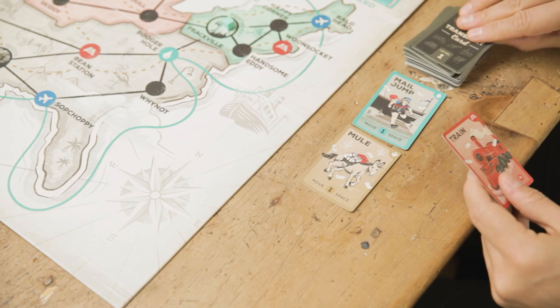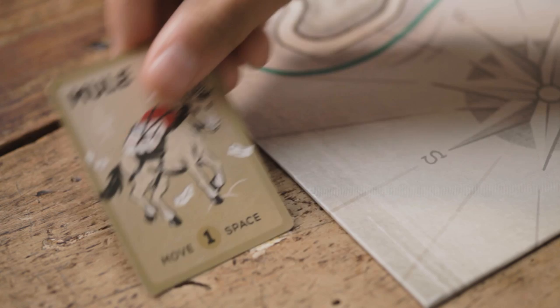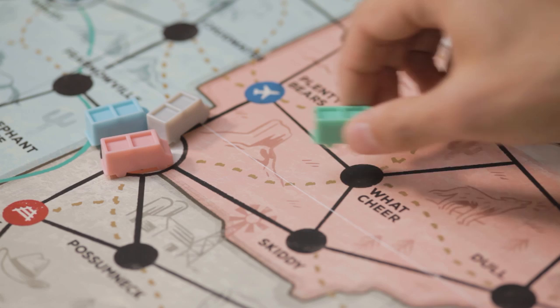On your turn, you can take three actions. First, you take some transport cards, which cost you one action for each card you take. If you have any actions left, you can spend them using your transport cards to travel around the board. Again, it costs you one action for each card you use.